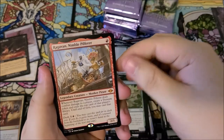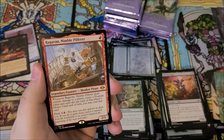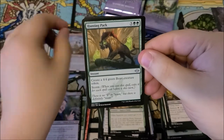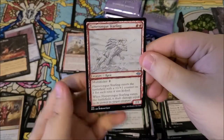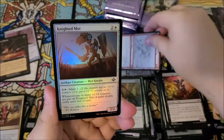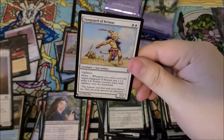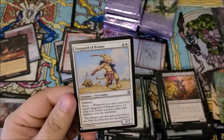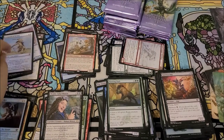We got ragavan nimble pilferer as our mythic — that's a good pull! We got hunting pack, flamtongue yearling, a knighted mirror as our foil, and vanguard of brimaz as our list card. Very neat.